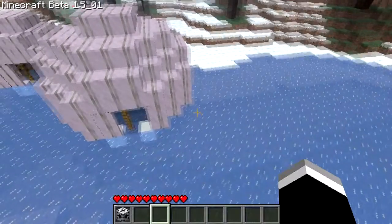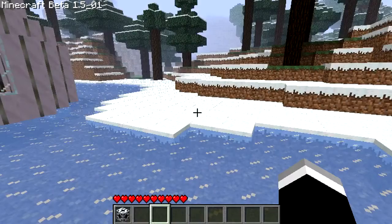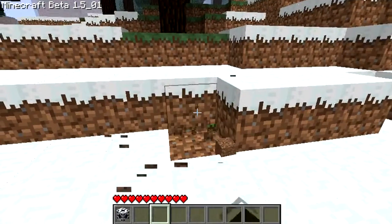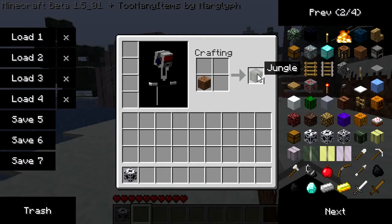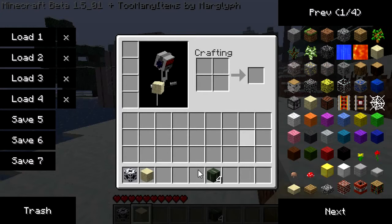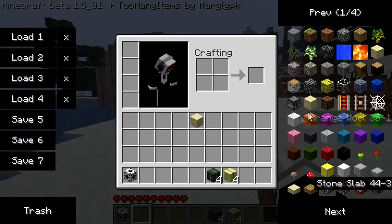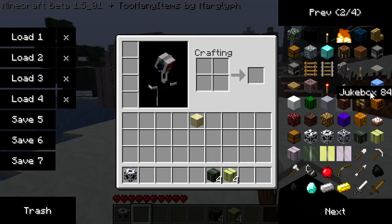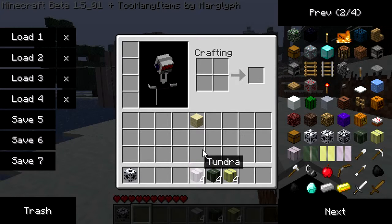Now if a creeper comes and blows up the side of your place, there are a couple of ways you can fix it. Basically you take the corresponding piece — so like a dirt block to make jungle blocks. If you use sand, you can make the desert walls. And then you have to use a snow block to make a tundra. Snow blocks, if you didn't know, you can make by shoveling nine snowballs and making a block out of them.